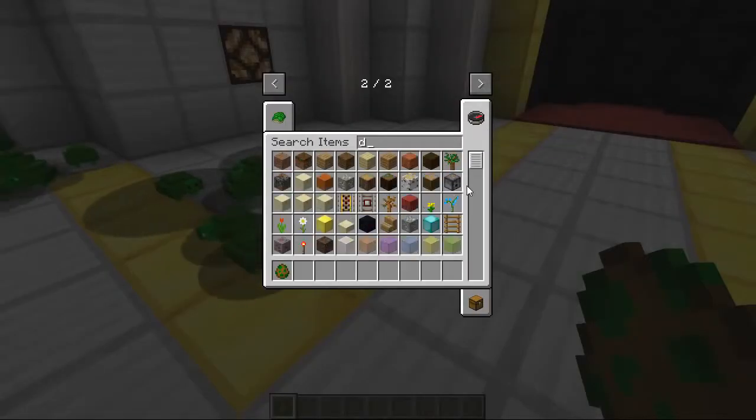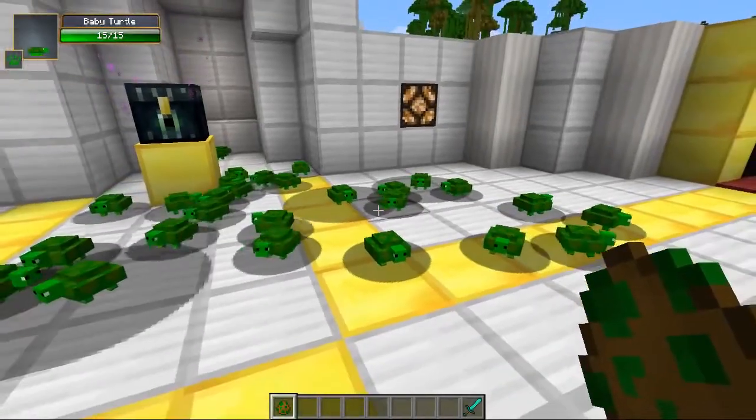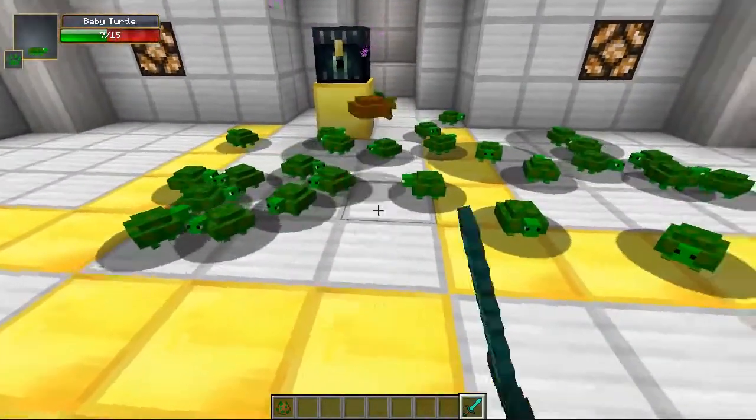They're just literally the best little weapons ever. So speaking of weapons, I need to grab myself a diamond sword quickly because I need to slay a few of these for their materials. Otherwise we're not going to be able to make this gun. Don't worry, we'll spawn some more in later on.